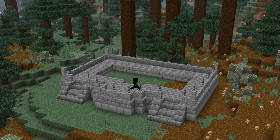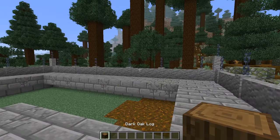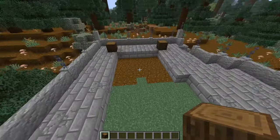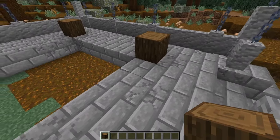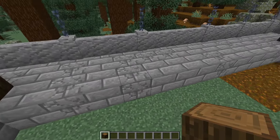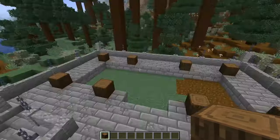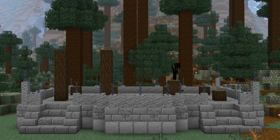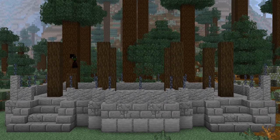So that is the foundation of the build all done. We are now ready to start work on the house itself. Grab some dark oak logs and place one on all four corners, then going inwards from all four by one, two, three — on the fourth block place a log, so there are two at the front. Do two more at the back leaving a five-block gap in the middle. Same again on both of the shorter sides — should be five blocks in between them. Then extend them all up by an additional four more blocks for a total of five blocks high on every single one.